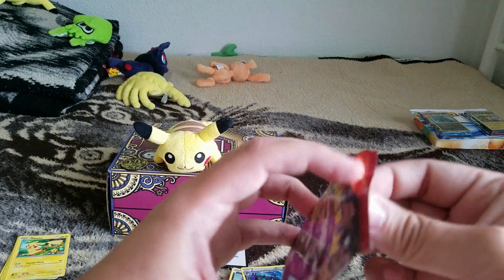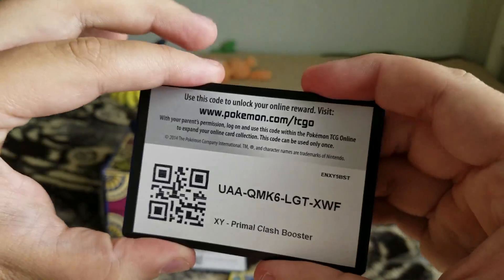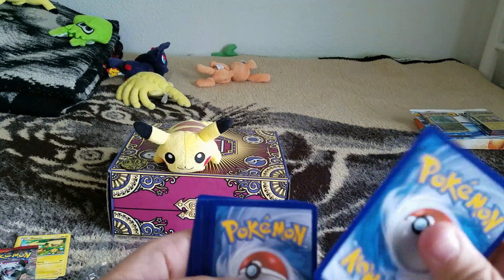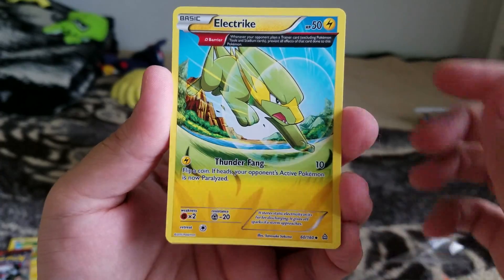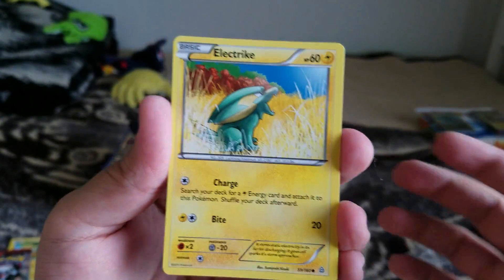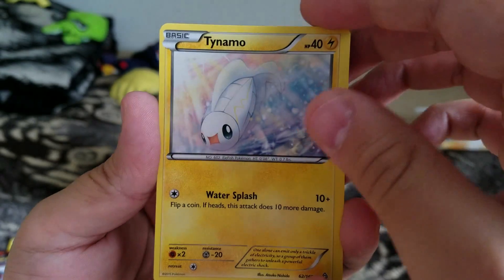Let's go ahead and open up the second pack. Here's the code — again, let me know what you get. I want to know what kind of cool rares you get. It's three from the back. We have Wonder Energy, Electrike, Teammates, another Electrike — different card though — Tentacool, Rhyhorn, Tynamo.